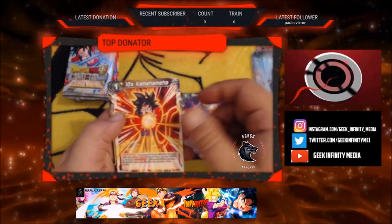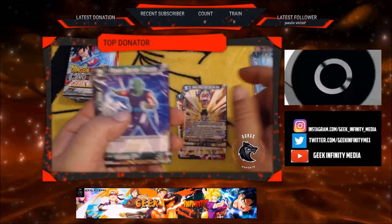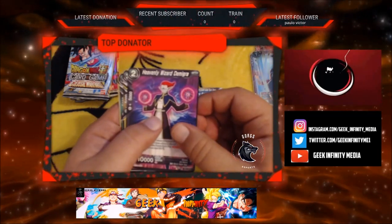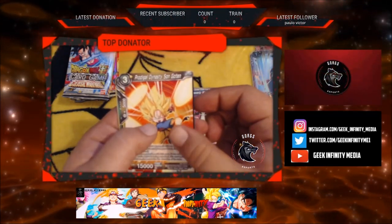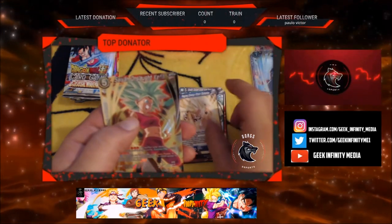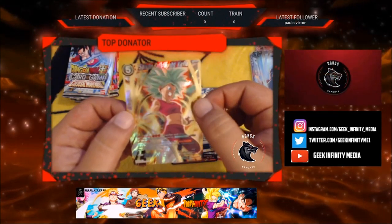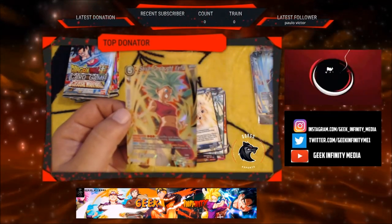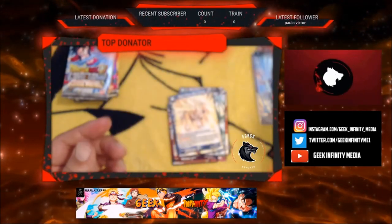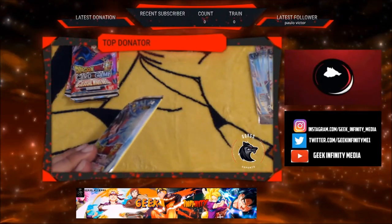Gohan. Demi-Gra but not the one we need. Ten Times Kamehameha — that's a good card. Come on. Bulla. Trunks. Another Demi-Gra we don't need. Symbol. Go-Tanks. And Kefla — SR Kefla, Saiyan Onslaught. Very nice, that deserves a sleeve. We're doing pretty good on the SRs — not even gonna lie.